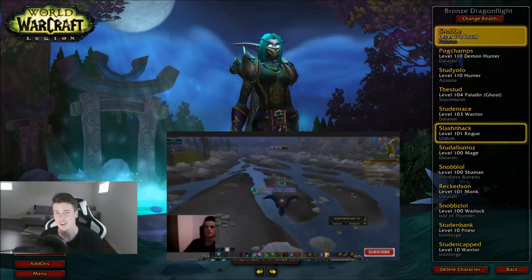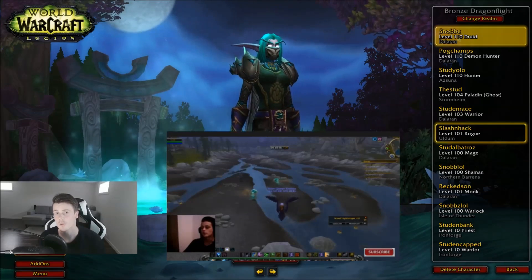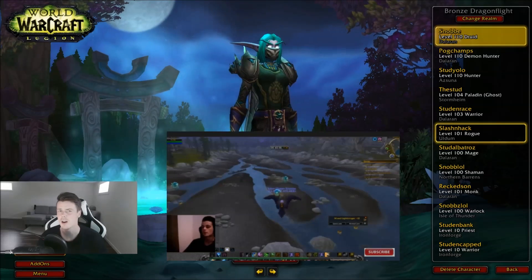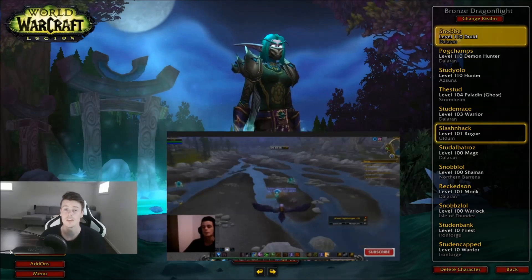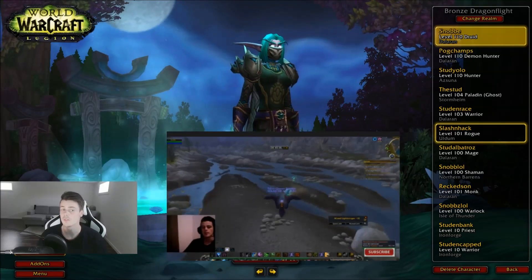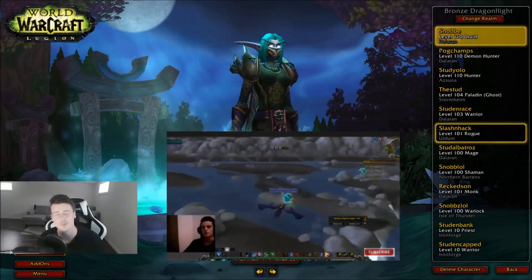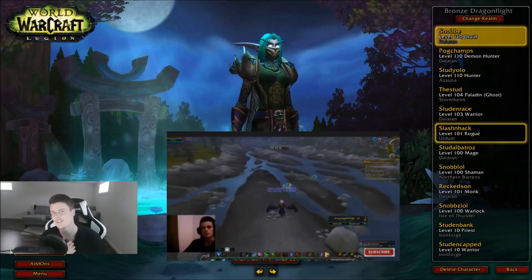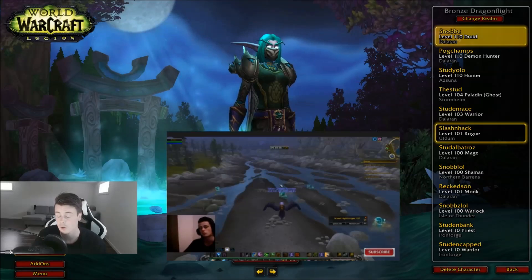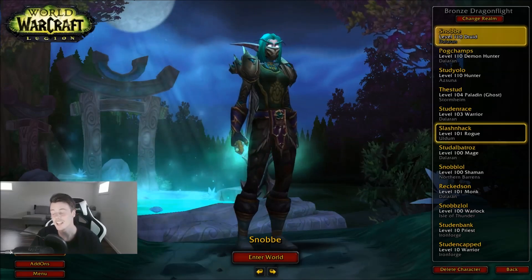You can farm it solo in Twilight Highlands killing these elementals, but it's not going to give you that many Volatiles of Water per hour solo. However, if you can get a five-man group, you average around 500 Volatiles of Water per hour — Blizzard nerfed it from around 700. The average price is closing in on 100 gold each, and using Potion of Treasure Finding you'll also get Volatile Fire, Earth, Life, Pyrite Ore, raw gold, green items, and Embers of the Core. We usually get between 70,000 to 90,000 gold per hour running this.